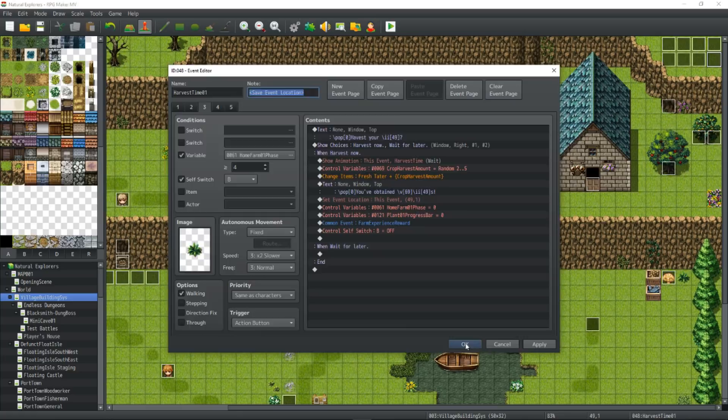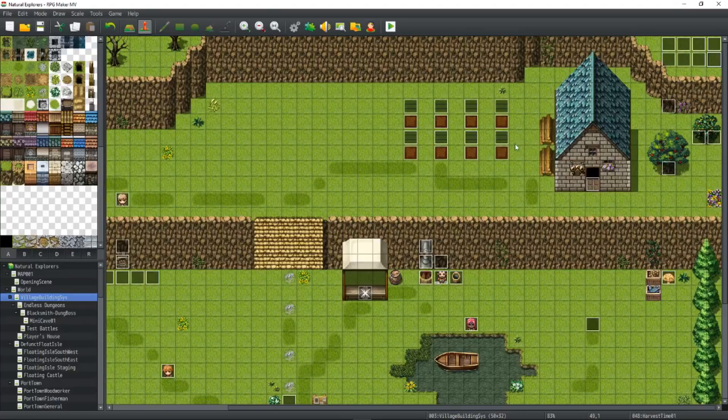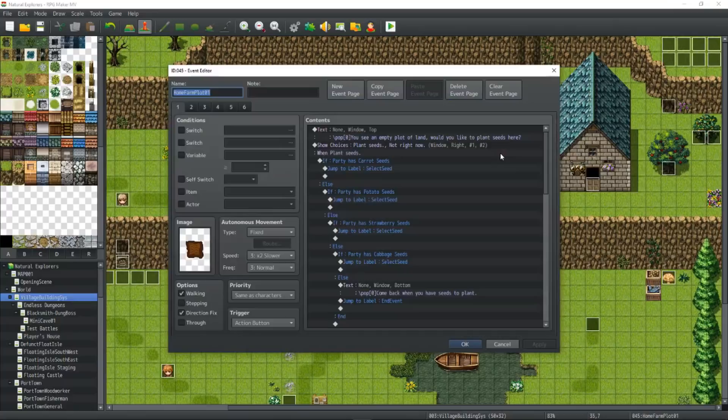It's not overly complicated, but I can understand it's a lot to absorb watching somebody else do it. If you're still here, congratulations — we're pretty much almost there. Let's look at the main event. So on the farm plot, here's where you're going to have the dirt plot. I'm naming my events as appropriately as I can — Home Farm Plot 1.